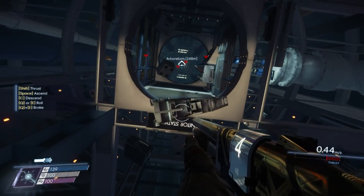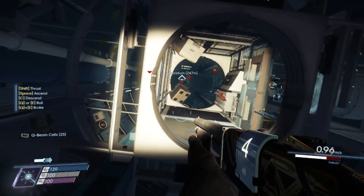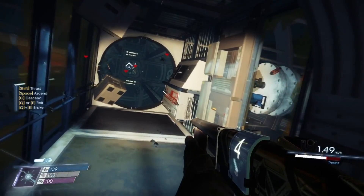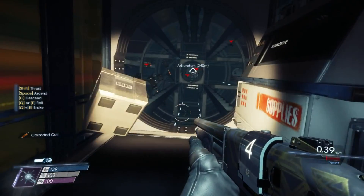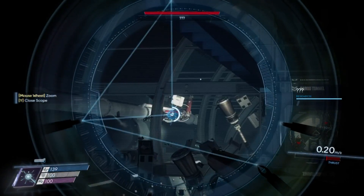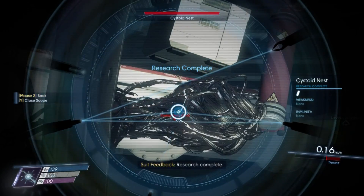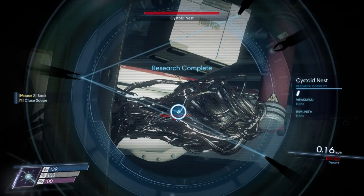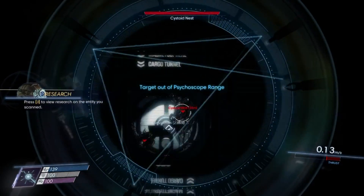Oh, this should be an operator corpse. Yeah. The operators do not mess around — they do fight back. Although this is the second time I've seen an operator fire. Research complete. Cystoid nest — none, none. Well then how do I fight it? There's something 27 meters away from me. I would want to scan those first if I could.